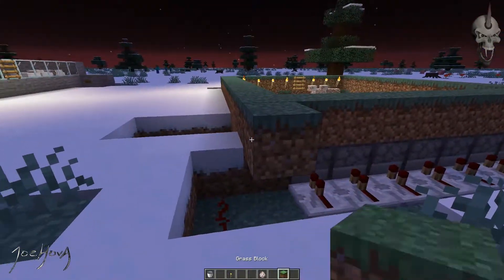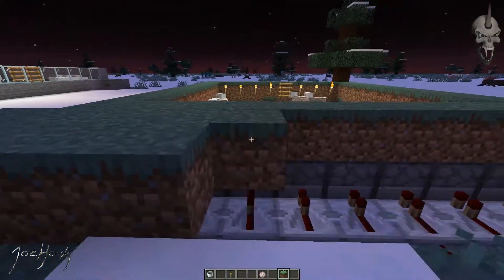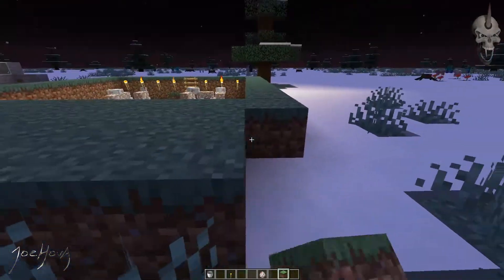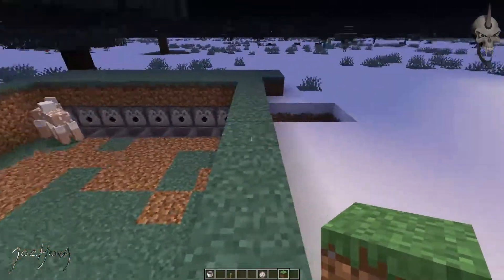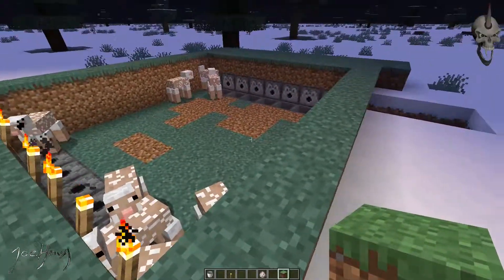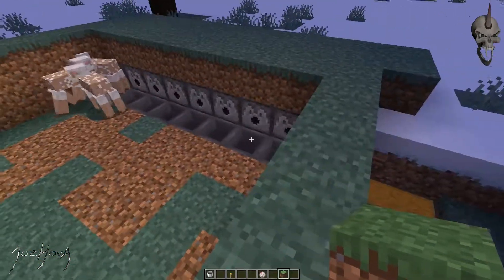These work really well if they're inside of a wall or in a mountainside, something like that. There you have it — it's a pretty simple design, pretty easy to build, and it doesn't cost a lot of materials. You will have to go to the Nether so that you can get the quartz needed to make the repeaters. But that's about it.